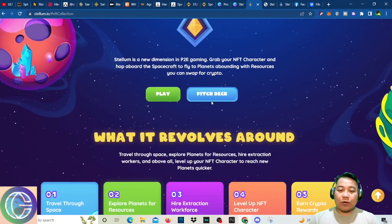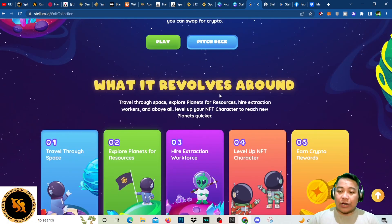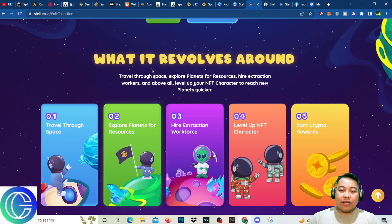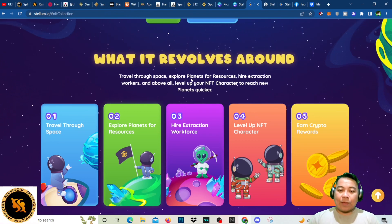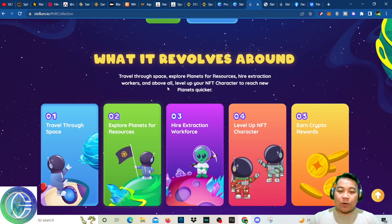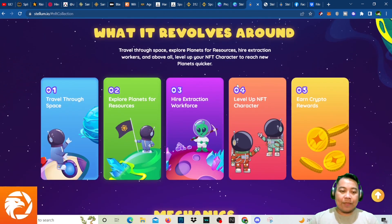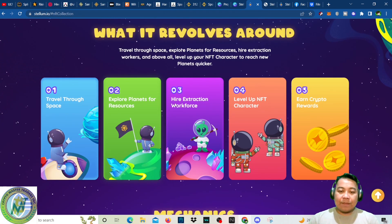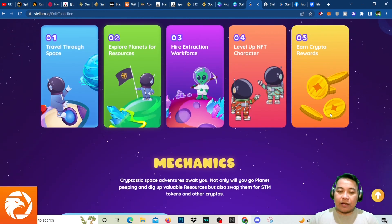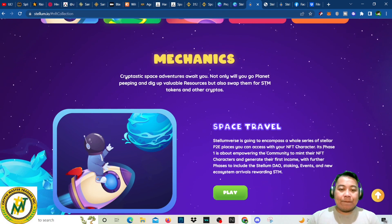You can swap resources for crypto, so you could play or check on the pitch deck. The game revolves around traveling through space, exploring planets for resources, hiring extraction workers, leveling up your NFT character to reach new planets quicker, and earning crypto rewards.